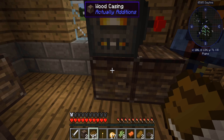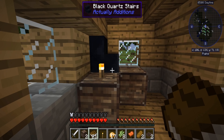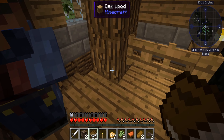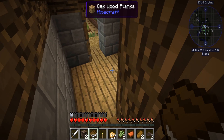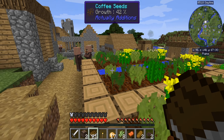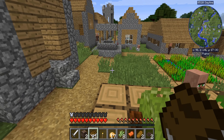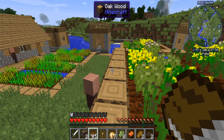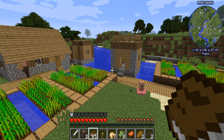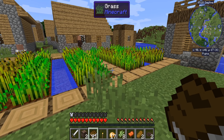So what have we got straight off the bat? Black quartz — I'll take that. A good old helmet, couple of apples, a saddle and some bread. That's not bad is it, straight off the bat. I don't know which way I'm going guys, I'm confused. Let's stick that helmet on shall we?